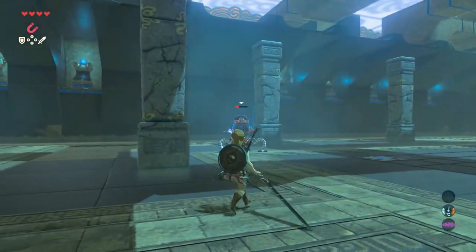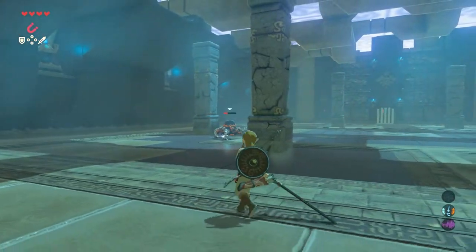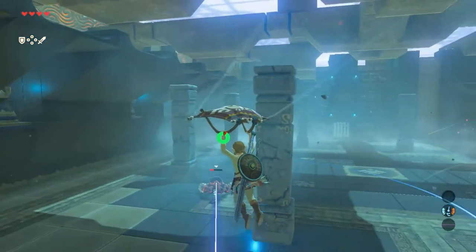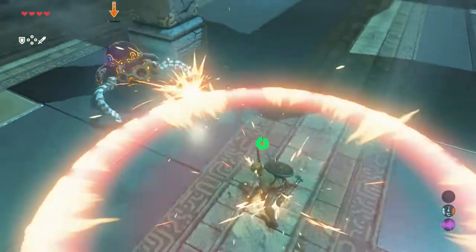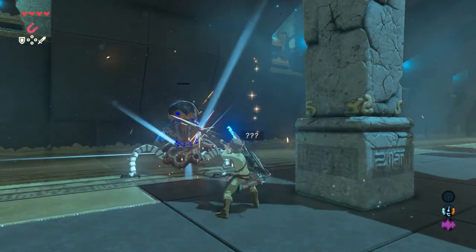When he jumps back again and its upper body will go down, take your distance. The mini guardian will be circling with a laser. It will create an updraft — glide up using your paraglider. When you are up in the air, attack him with an air jump attack. Then hit him again and eventually it will be destroyed.